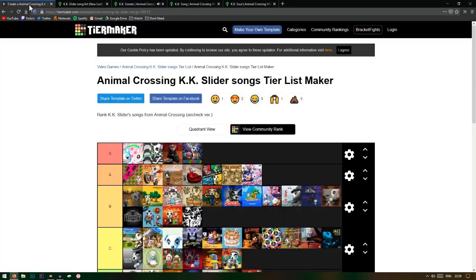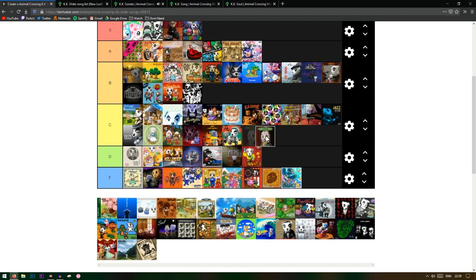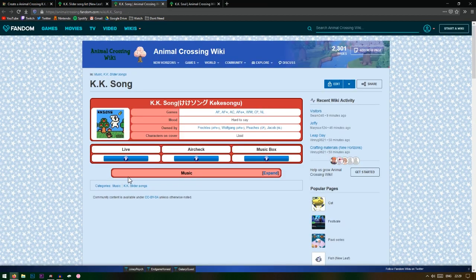KK Sonata — this is like a Beethoven song. I think I've heard this one. This one gets C tier.